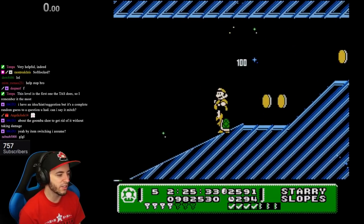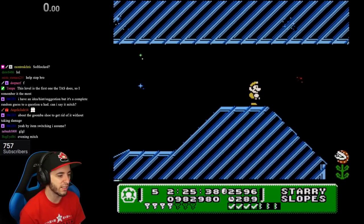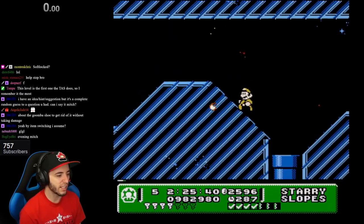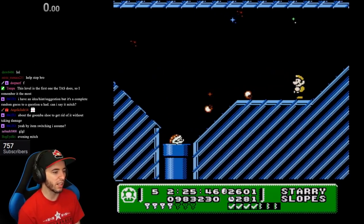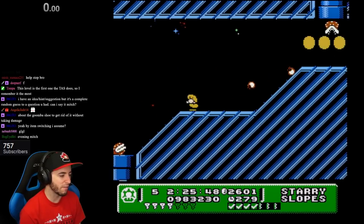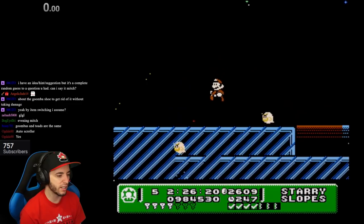All I know is that my save state — my create and load state is select up and select down, so I don't try those to get rid of the Goomba Shoe. Those are the only two I won't test because I don't want to load and create save states. I can press select and up to create a save state — that's fine. You see how select switches between the inventory, but the Goomba Shoe, I'm not sure. Oh, I can kill those guys — I wonder what they are.